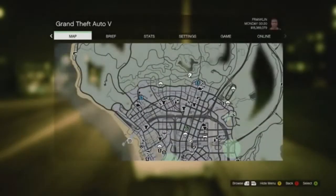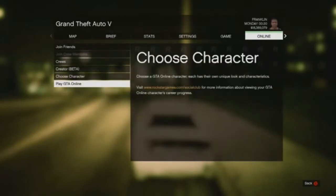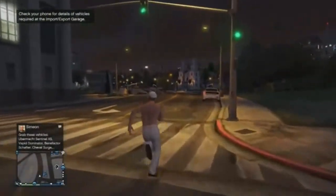Once you're done, press start, go to online, and go to Play GTA 5 Online. Then select Go. This is very important — you have to select Go, because if you go into an invite-only session this glitch will not work. You have to click Go.